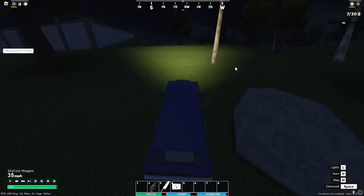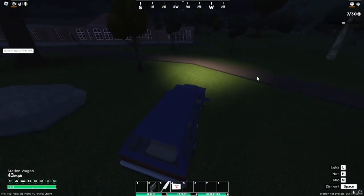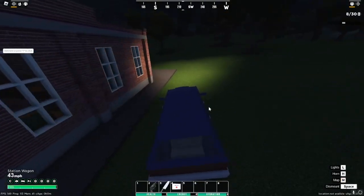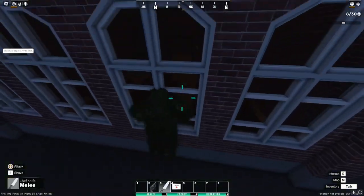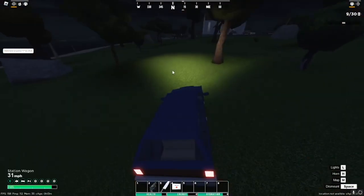The next one is the Clown Outfit, or Clown Set — whatever you want to call it. It's at the school, which is right next to Ashlyn. I'll leave a frame up on the screen. You come in here and it's on one of these tables.